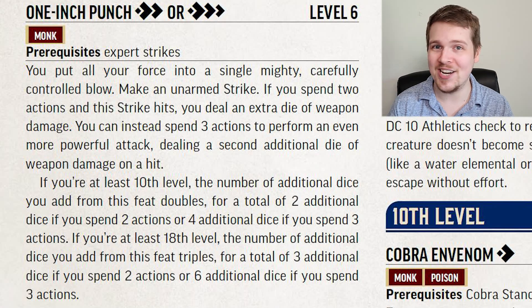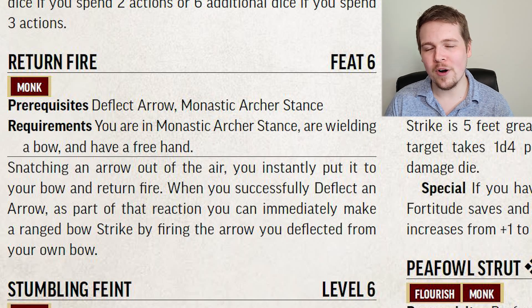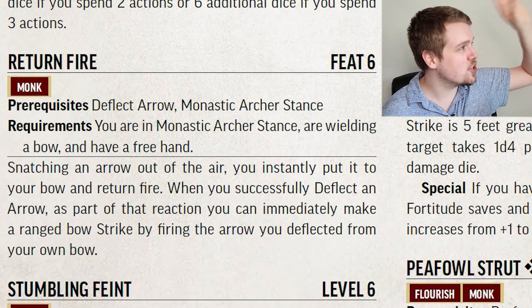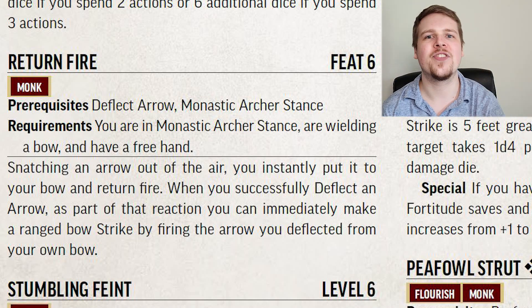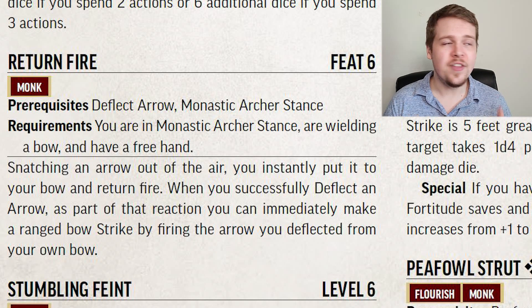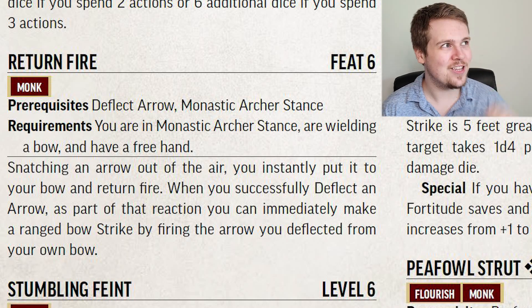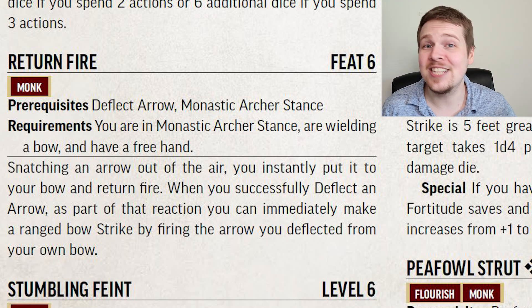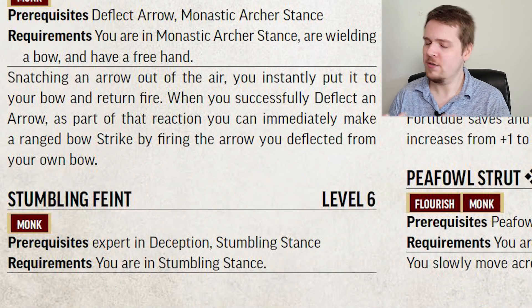Return Fire is dumb and I love it. If you are in Monastic Archer's Stance and you successfully use the Deflect Arrow reaction, rather than just pushing it off to the side, you can catch it, load it into your bow, and fire it back at the target. This doesn't just have to be arrows — it can be crossbow bolts or even firearm bullets that you snatch out of the sky, load into your bow, and fire back at the target.